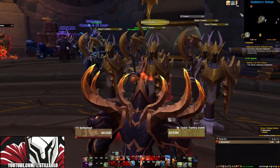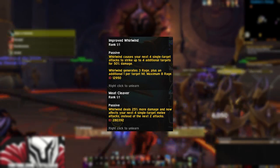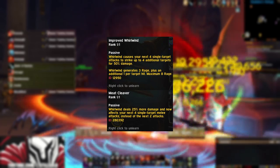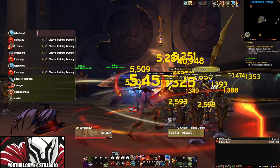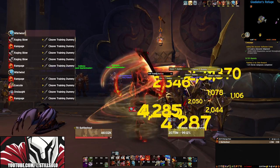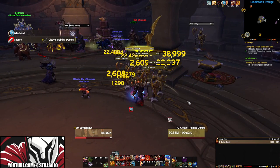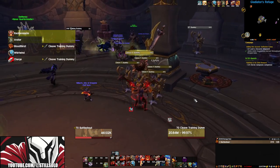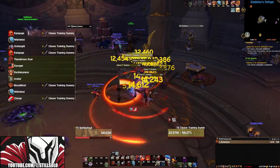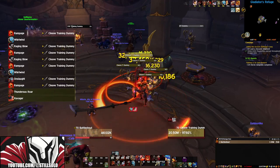When we look at our AoE rotation, it all revolves around Improved Whirlwind. When you cast Whirlwind, it's going to make all of your other single target abilities strike up to four additional targets. In order to maximize our burst damage for AoE situations, follow a strict step-by-step guide for popping abilities. When you have all your cooldowns ready: Whirlwind, Bloodthirst, Onslaught or Rampage (whichever you use to hit Enrage), then Avatar, Recklessness, Ravager, Thunderous Roar, Rampage, Onslaught — and then go about your normal single target rotation while weaving in Whirlwinds every four abilities.